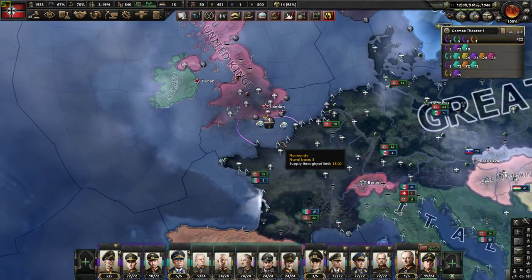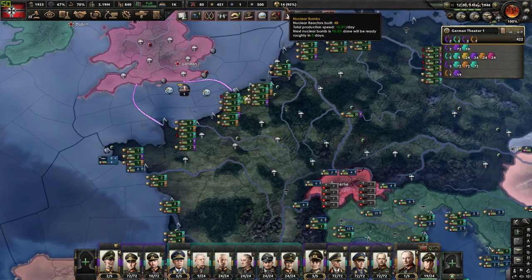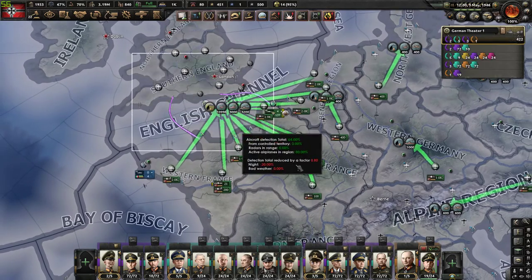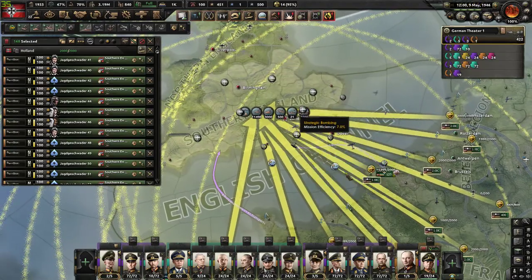So first, you want to have a large nuclear stockpile. It's very key, very important. Also, you want to have a load of planes — just as many as you can get — put them over southern England.